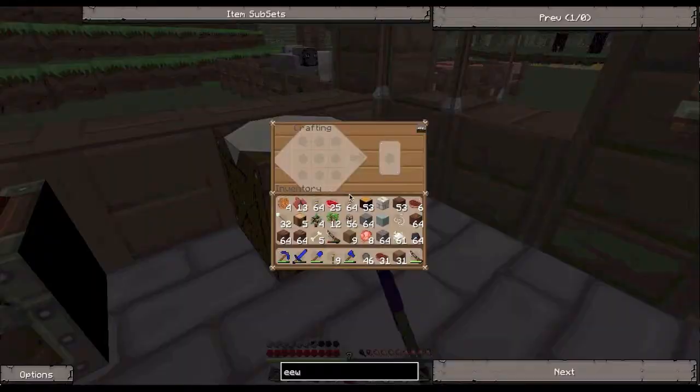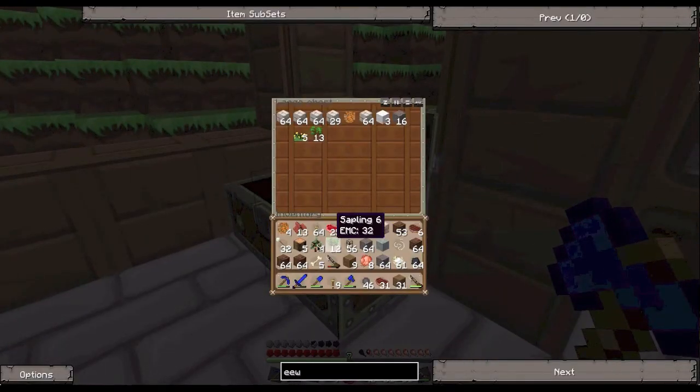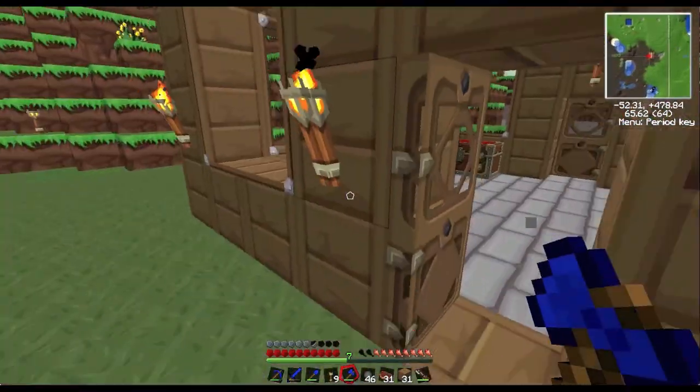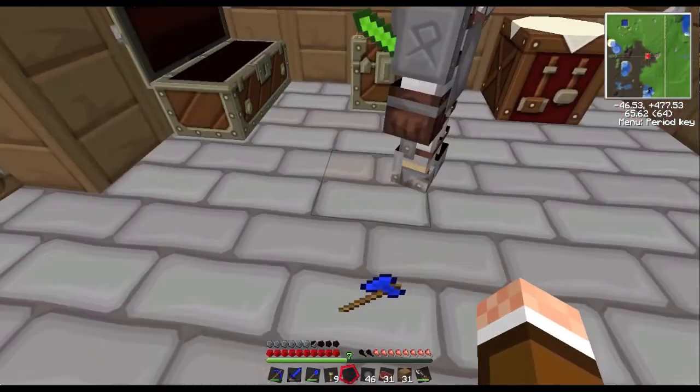Did we get any glass to fix that hole? I'm gonna check the house to see if I kept something there. I've got glass - there we are. I've got stone brick and it's going in the condenser, lovely. I've got cobblestone, that's not very useful. Will you come toss cobblestone and everything in the condenser? Sure, because I need to make a load of it.